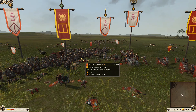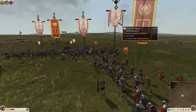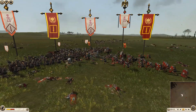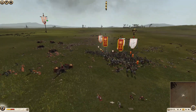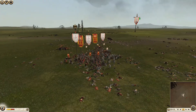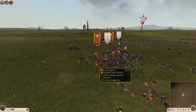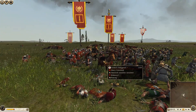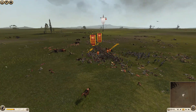The general's bodyguard is getting a big charge into the back of the veteran legionnaires. The evocati cohort returns the favor, getting a rear charge in onto the Carthaginian general. He is not looking well — down to six men and starting to waver. All three units wavering at once — the Carthaginian general has now broken. Don't know if he's dead, but that is the end of the battle. Wow.